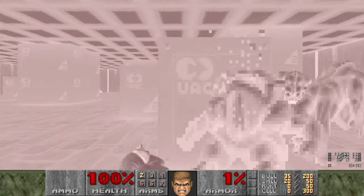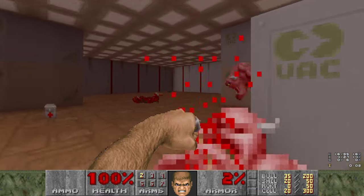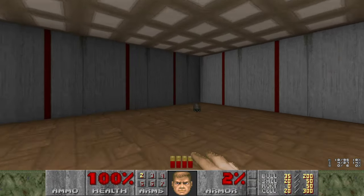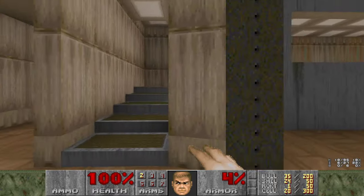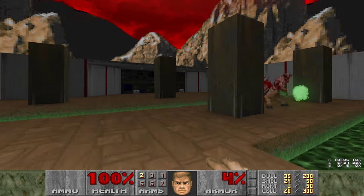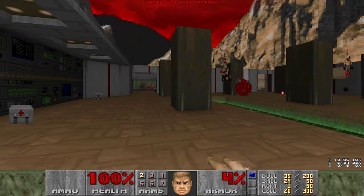We're done. We did it. Alright, there's this area. Let's go grab a key. There's a Baron in here by the way. Let's make him infight the Cacodemons. Double Cacodemons.